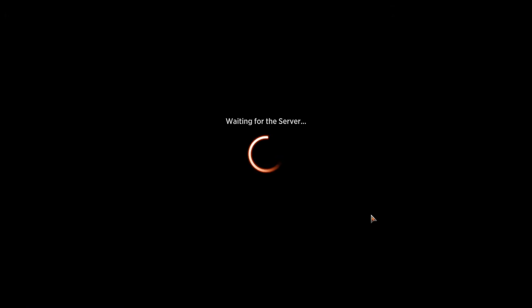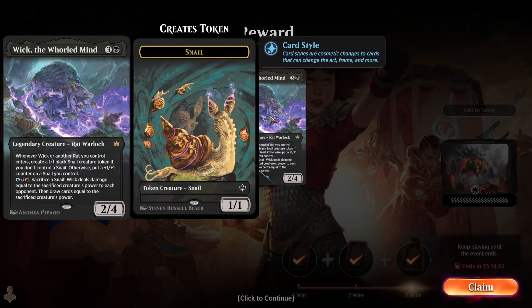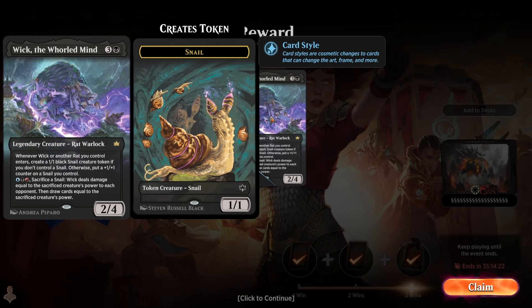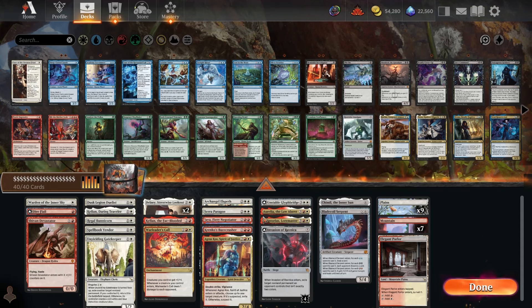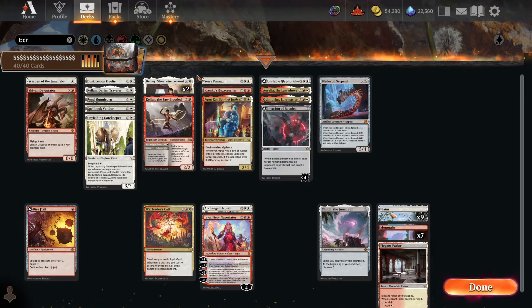It is time for the final reward. The Mystery Cosmetic is a Parallax card style for Wick the World Mind — at least it's a pretty cool card, kind of an Uzumaki reference with the weird spirals being all creepy. Even if it is the most common cosmetic on Arena. Well, that was a pretty fun time. We just had a lot of Boros cards and more white cards than anything else, so it was a pretty simple deck to build — and a very powerful one that had built-in synergies. That Delny stuff in that final game was absolutely absurd.